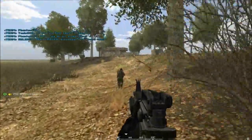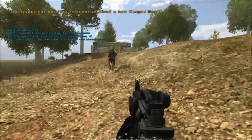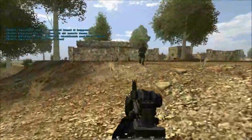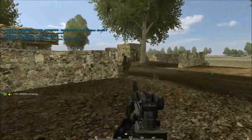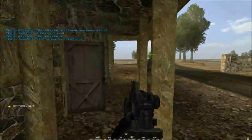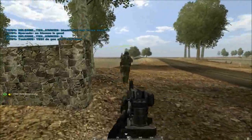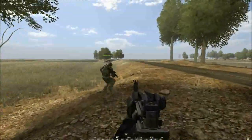Is everyone familiar with basic formations like column, line, and wedge? Say aye if you are, nay if you are not. How would the column work? Column is what we are doing right now — you are walking behind each other. This is a staggered column.